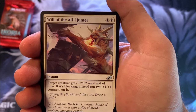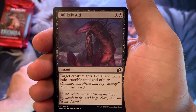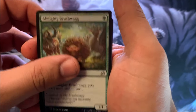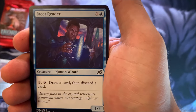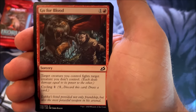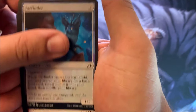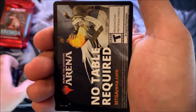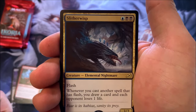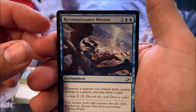Rounding off our uncommons is Will of the All Hunter. We don't have a foil on this one because we only had 2 uncommons. Here go the commons: Unlikely Aid, Almighty Brushwag, Helica Glider, Facet Reader, Frost Veil Ambush, Perimeter Sergeant, Go for Blood, Dark Bargain, Far Finder, Prickly Marmoset. We have our promo arena card. Orlando. And our rare — first rare is Slither Wisp. Rounding it out with the last uncommon: Reconnaissance Mission.